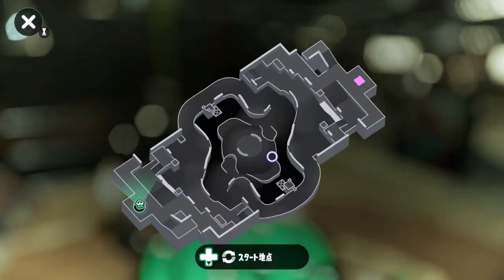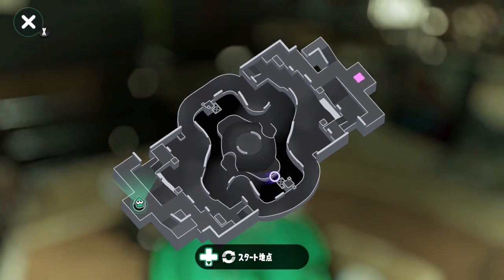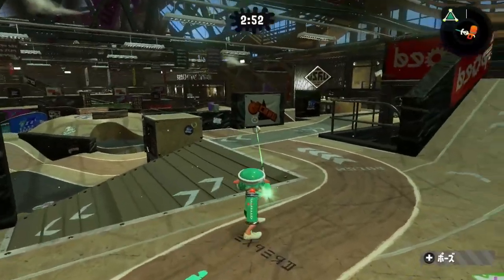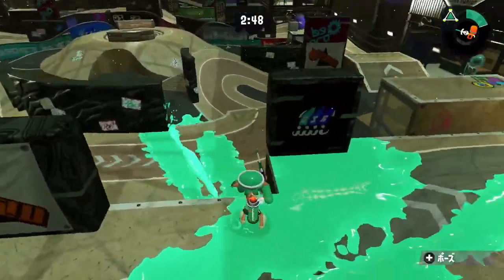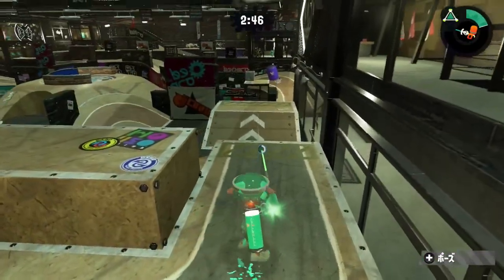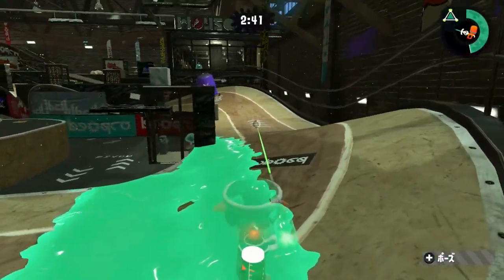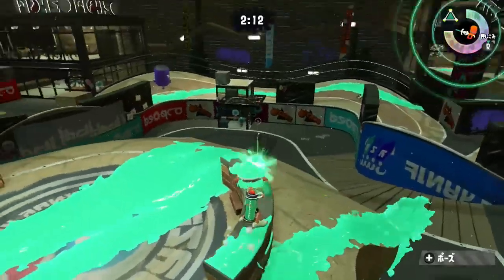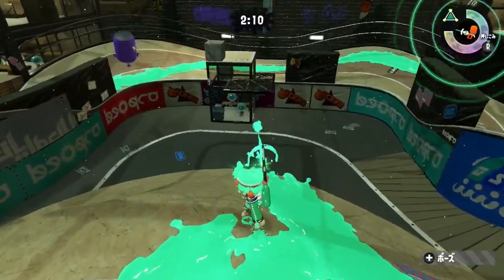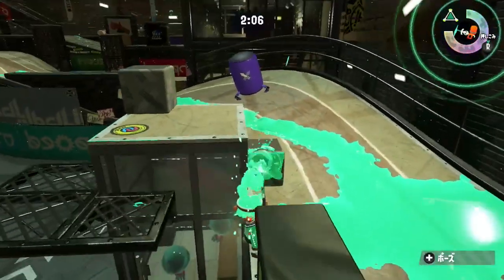The next map is Humpback Pump Track. You can see a big mid area where most things can be accessed, and an isolated outer area. When going through the outer area you can only access the outer circle, while in the mid area you can normally only access the mid area. But if you ever want to access the outer circle from the mid area, you can simply jump over.